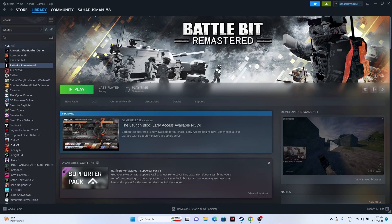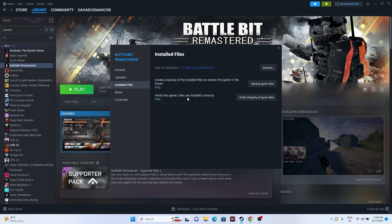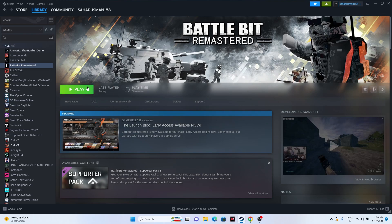The next step is to verify the integrity of game files. Click on BattleBit Remastered in Steam, right-click and go to Properties, then go to Installed Files and click 'Verify integrity of game files.' What this does is cross-check every single file of the game — as you can see there are 144 files successfully validated — making sure they are not corrupted or going through any issues. Once you get that success message, click the Play button.